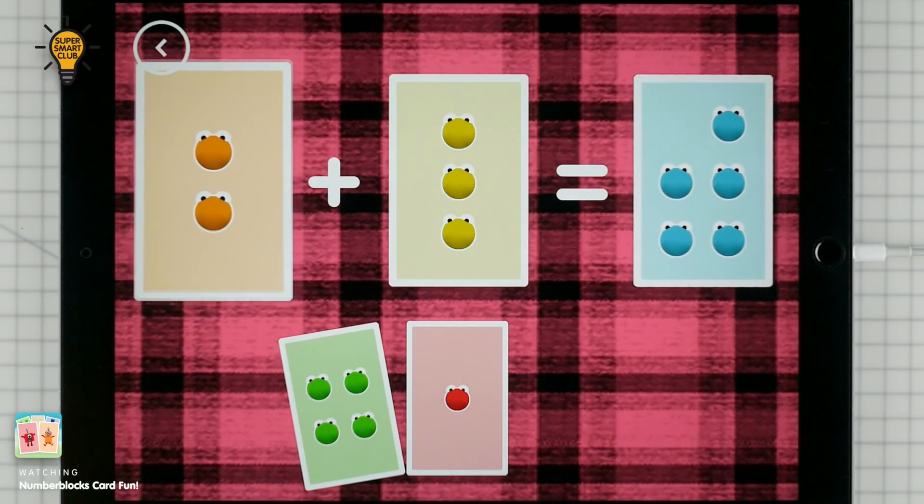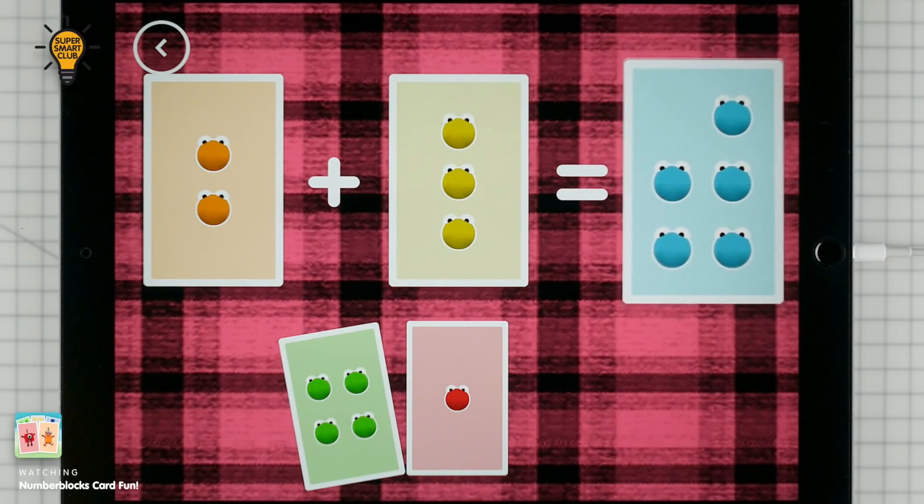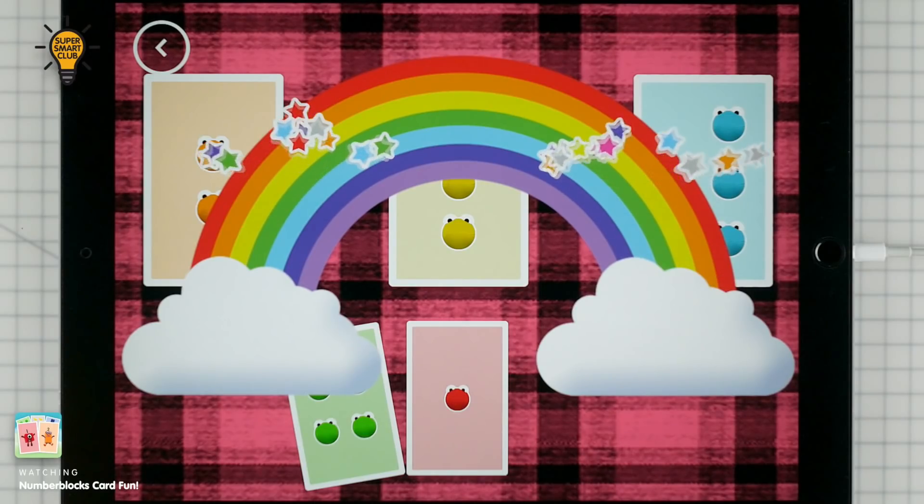2 plus 3 equals 5. That's the correct answer.